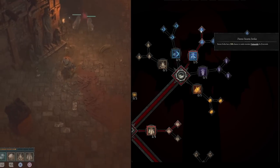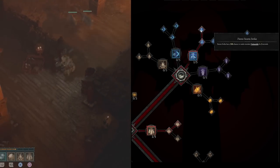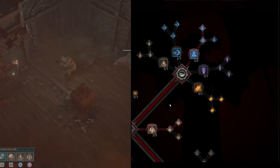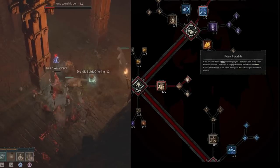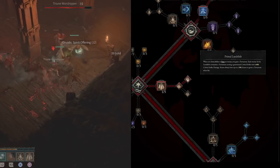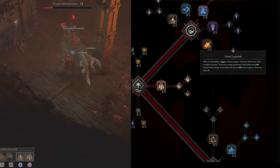It gets even better though. Fierce Stormstrike gives Stormstrike a 50% chance to make enemies vulnerable for three seconds — that means 20% increased damage. So we have 20% increased damage and also a guaranteed critical strike chance with 40% increased critical strike damage. As you can see, this build is already shaping up to be incredibly powerful.